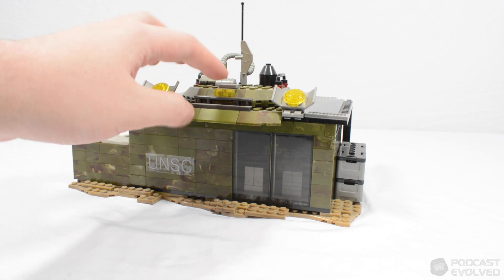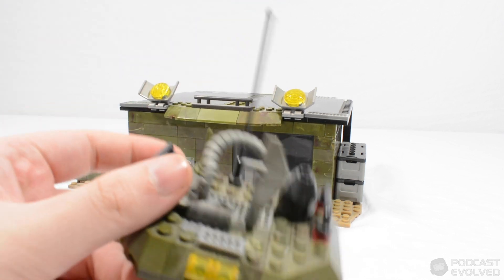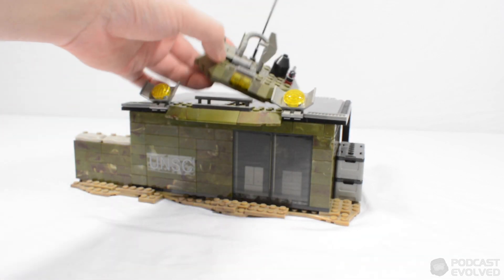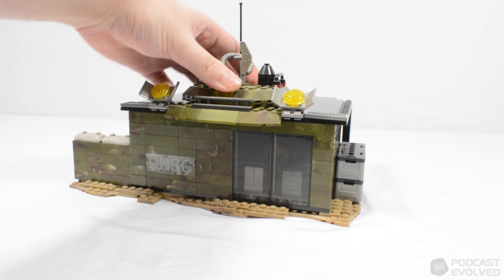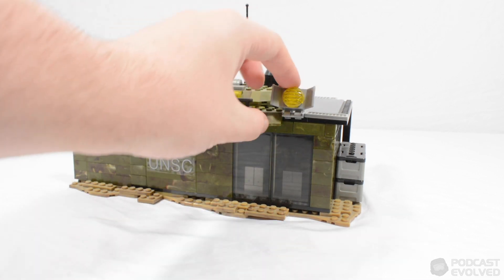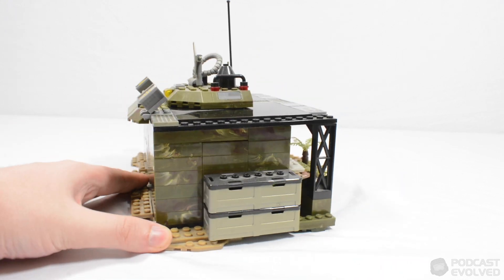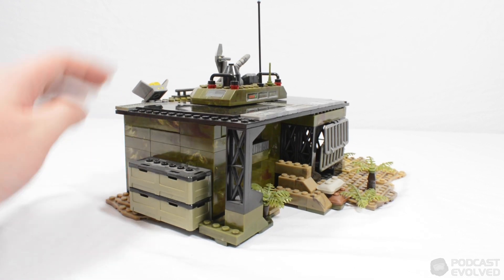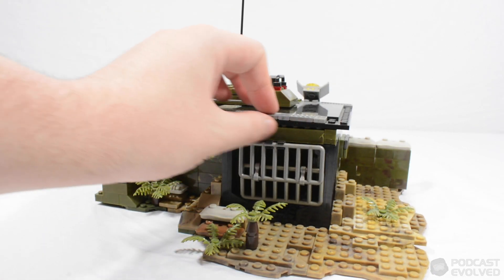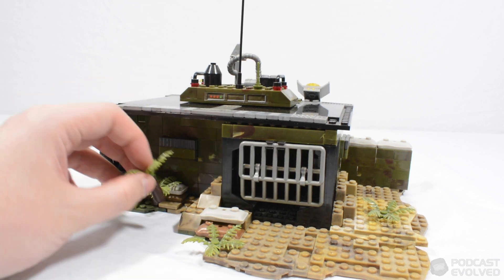The main compound is this small forward operations base or bunker. You can see we've got the Countdown roof piece up here — I pulled that straight from the set. There are loads of technical-looking pieces; I wanted to make it look like this is where a lot of the technical side of things happens at this compound. You can see it just sits onto the roof. You've got the lights from the Countdown set, the windows, the big UNSC sticker, and then I built it so it's more of a storage area. On the back there's a girder supporting the overhang. Because it's using older bricks it doesn't fully lock down, which is quite frustrating.